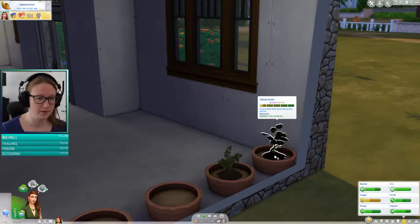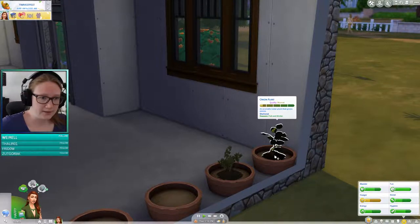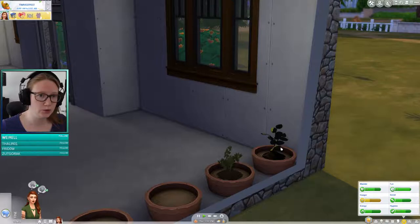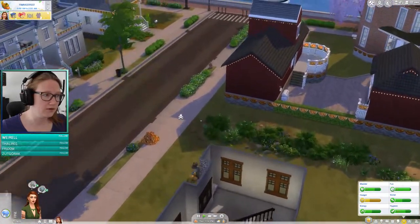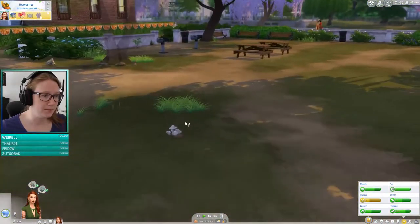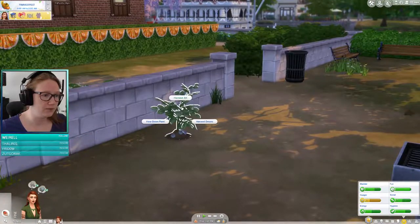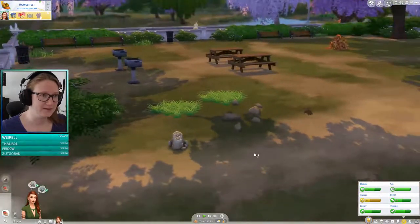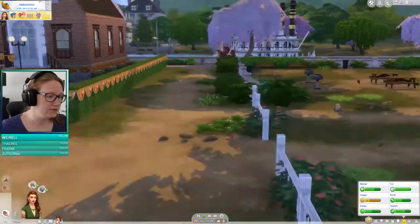So these are - the interface is new and I haven't looked at it. Onion plant, an aromatic tuber plant that grows onions. We can research this if we have gardening skill level two. I want to find some other plants. I saw mushrooms here last time - yeah, here they are. They're not great for money, but for diversity you should have them. We can have a nice barbecue out here today, I think.